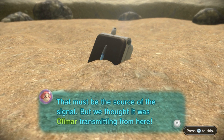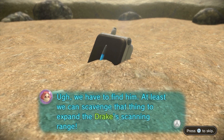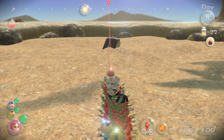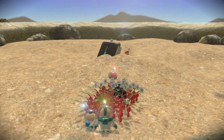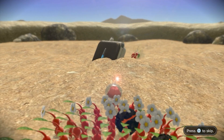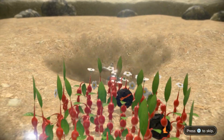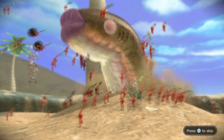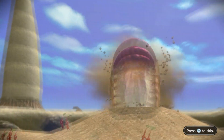That must be the source of the signal, but we thought it was Olimar transmitting from here. Oh, we have to find him. At least we can scavenge that thing to expand the Drake's scanning range. So, let's scavenge that, shall we? Let's throw some Pikmin on it and — uh-oh. This don't look so good. Whoa! That guy looks pretty ugly.